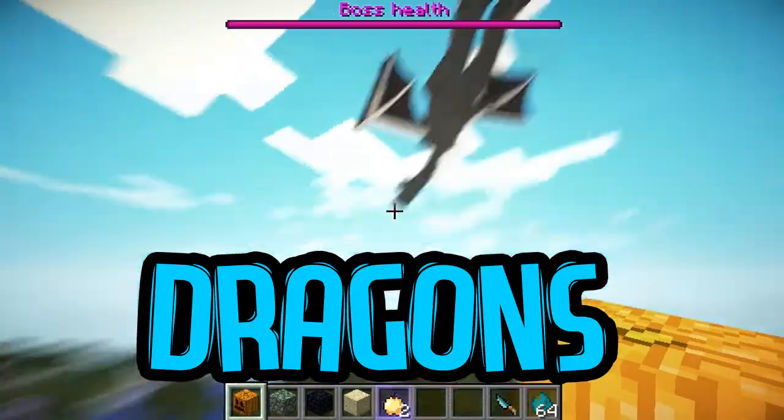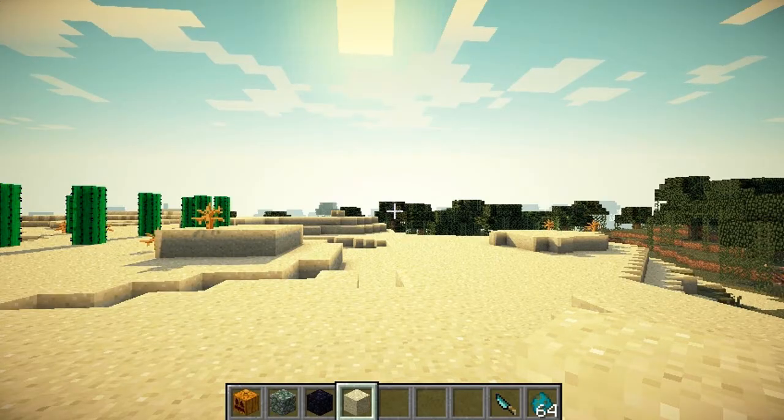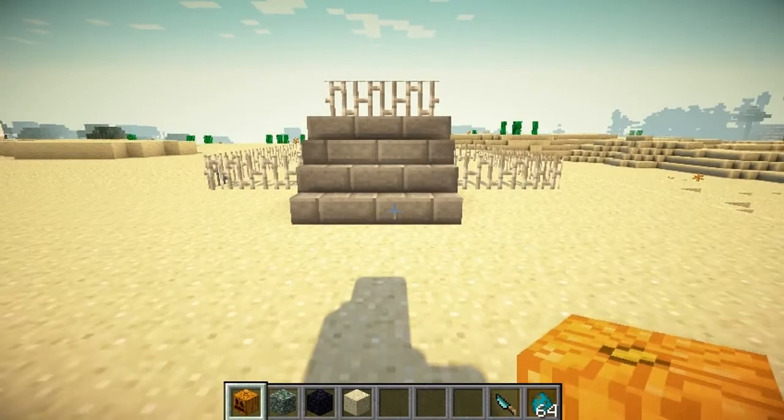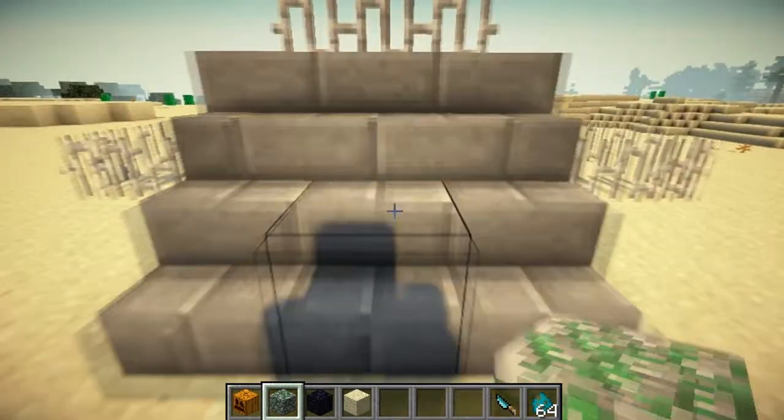This mod allows you to spawn dragons from the end and giant zombies. Now giant zombies are like a thousand times bigger than normal zombies — they're huge. I'm going to show you how to craft them. You don't craft them in the crafting table per se, but you craft them by stacking them three high. I will show you that in a second.